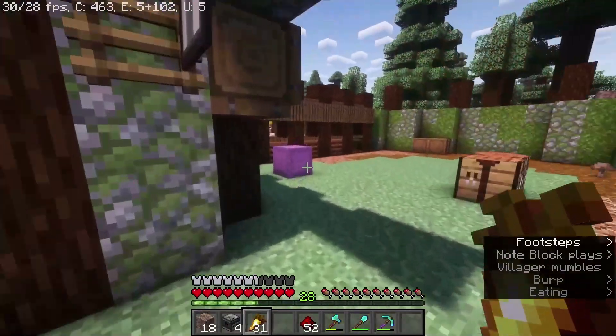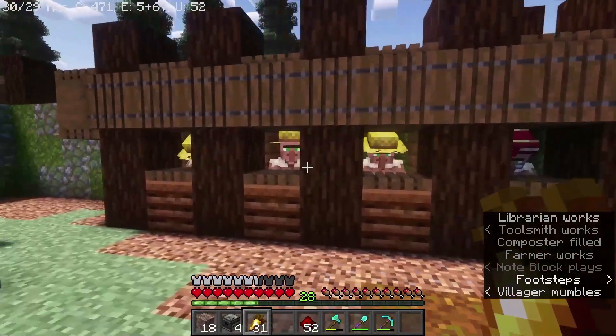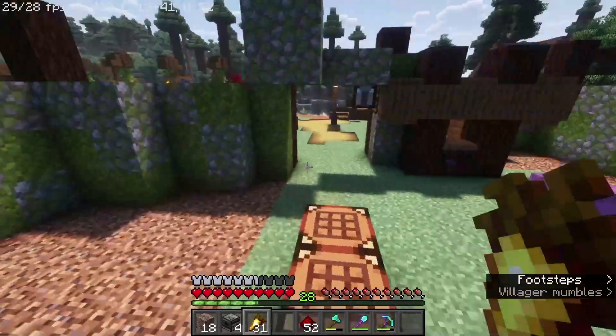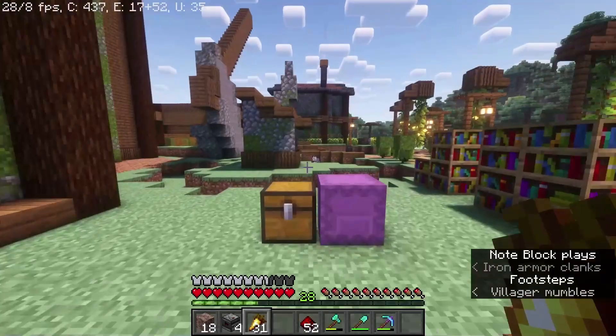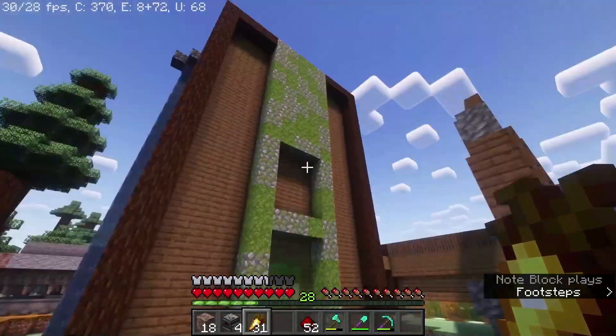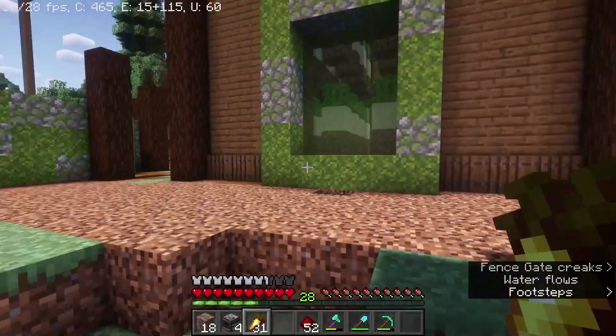Moving on, we've got the villagers. This is a very small setup because I don't really have a lot of use for them yet. I mean, look at me — I'm still in iron armor. Then we've got my cactus farm. I like this build, but it's missing a lot of decoration which will go on later, because that's kind of my motto — later is better.